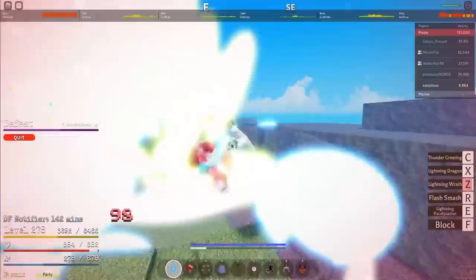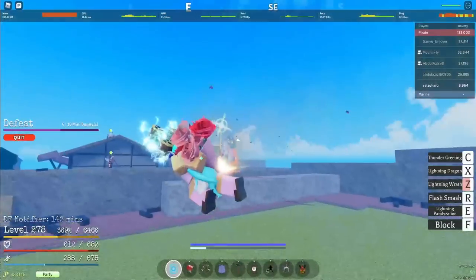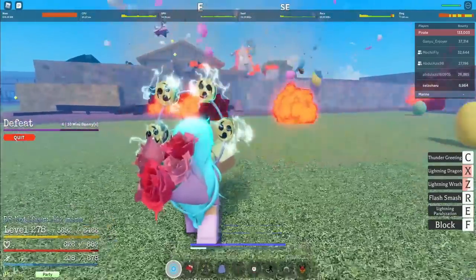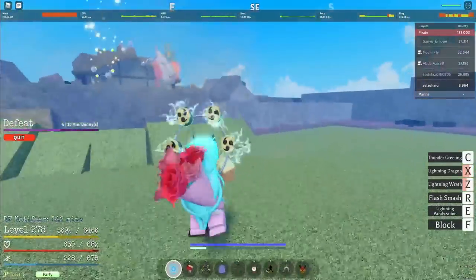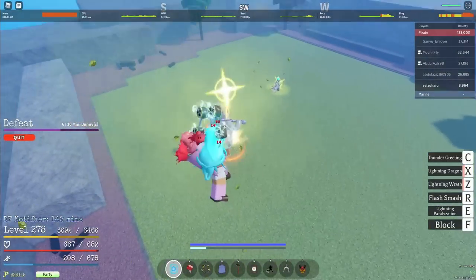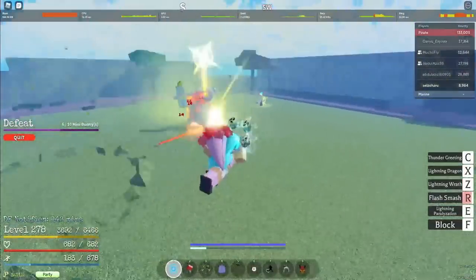Yang ngeselin tuh dia kalau lompat-lompat gak jelas gitu. Anjir, beset, jauh banget tuh pentungan nih. Nah itu tuh dia paling keluarin-keluarin kayak gituan dan keluar bom gitu. Mirip yang kayak di AFS anjir sih. Combo-nya abis itu dia keluar kayak kelinci-kelinci dajal gitu.